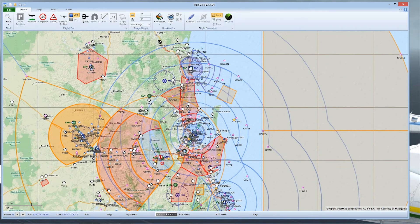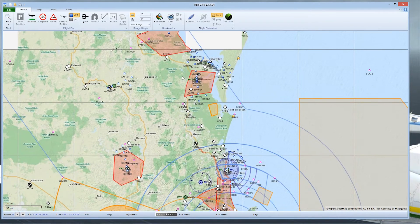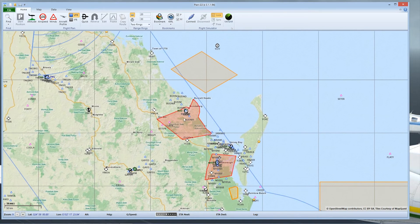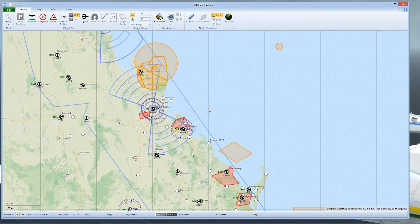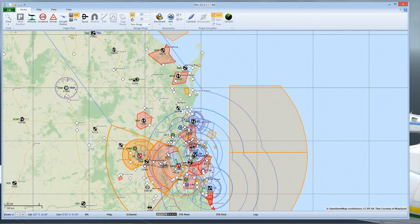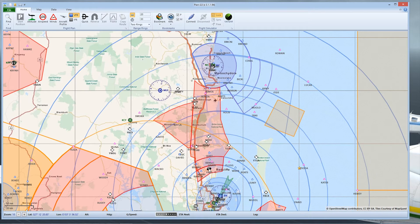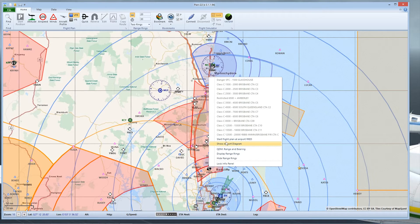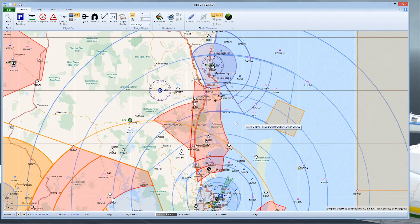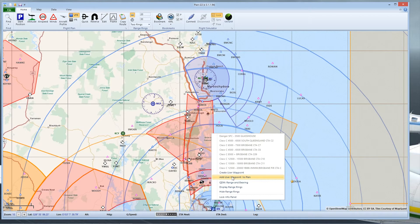To give you an idea of where we're starting: we're starting down here at Redcliffe, and we want to get up to Rockhampton. But we don't want to go inland or direct — we want to maybe take a couple of stops along the way and look at the fun stuff. All we do is right-click on the airport and go to 'Start Flight Plan.' Now I would like to fly over Bribie Island, so I can just go 'Add user waypoint to plan.'